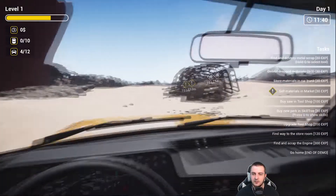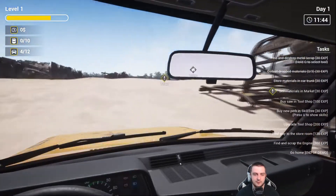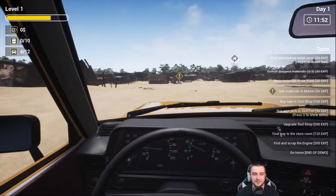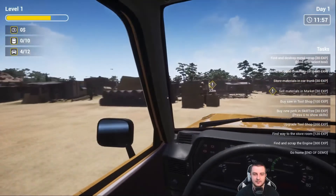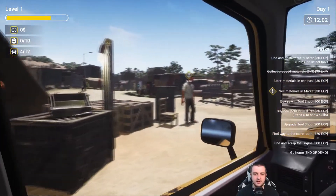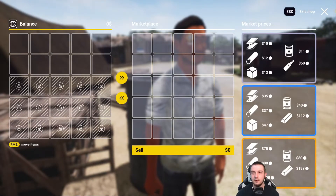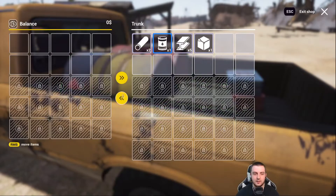Let's go ahead and jump into the truck — oh, the door opens too, that's kind of cool. It looks like we have materials to sell at the market — the exclamation mark will be the market. The house looks to be our house, believe it or not. Let's pull right on in — hello, good to see you.